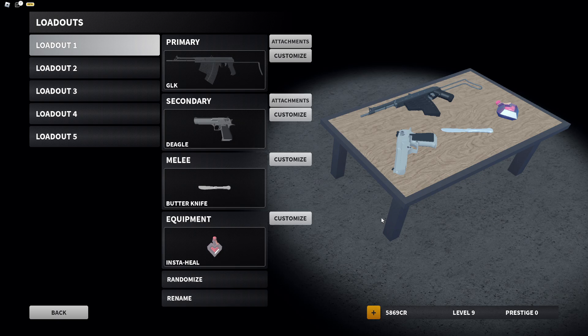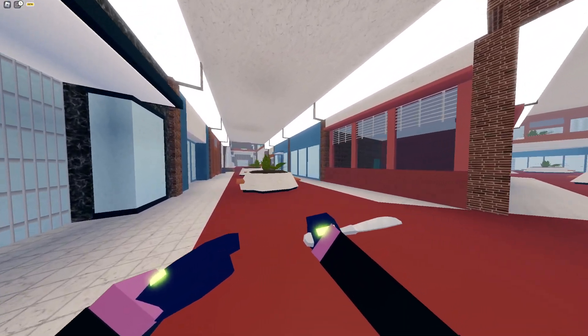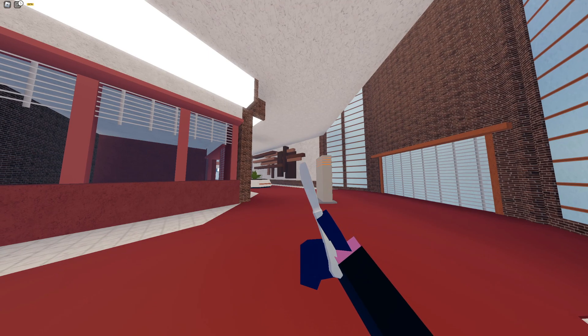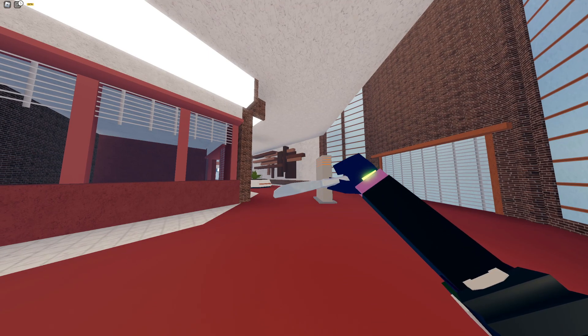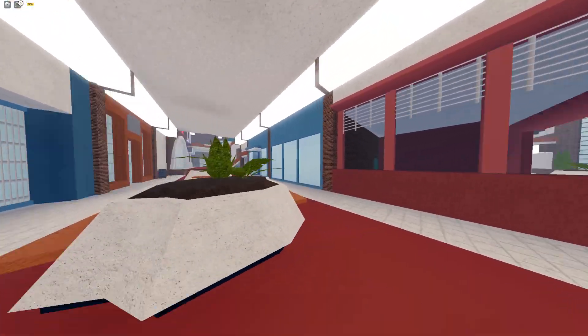We're going to go over all the attachments, show you the sounds, the recoil, and all of that. But first up, we are getting a brand new butter knife at prestige zero, level seven, which you unlock early on. It's going to be essentially a tanto reskin — it'll have tanto animations but it's still a butter knife. Here are the animations for it: same as the tanto.